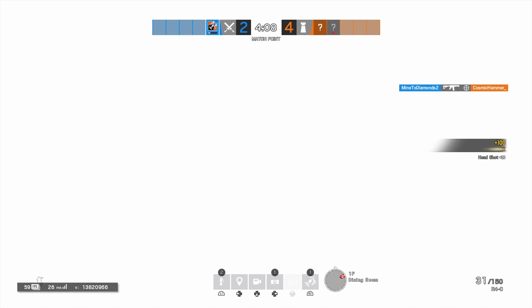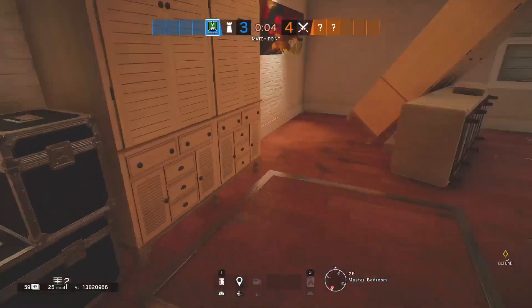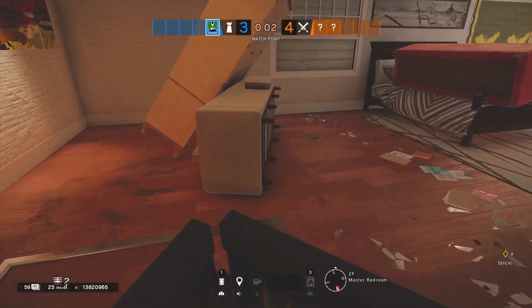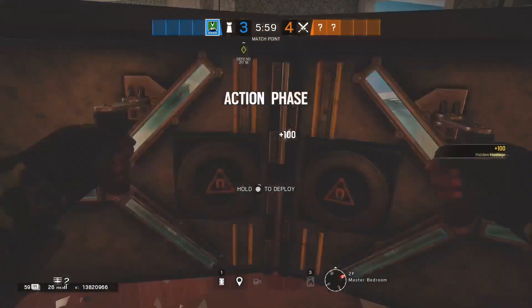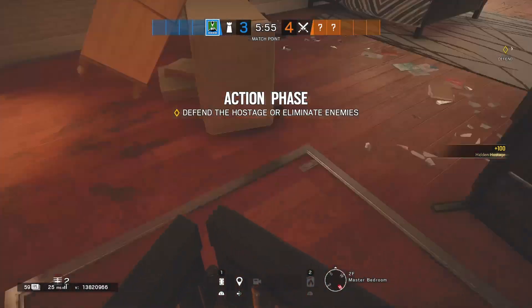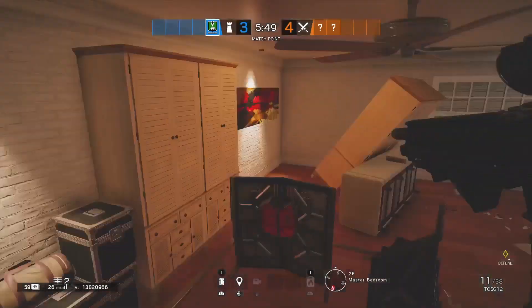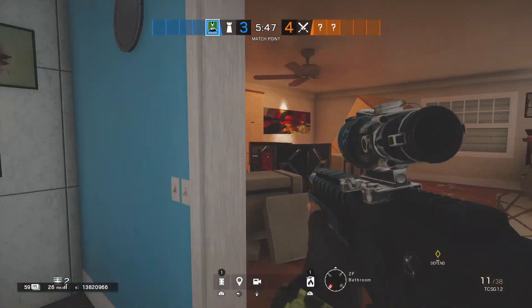I'm going to show you pretty much all the footage of this and how to do it exactly. All you want to do is play Goyo on House and place half of the shield over the hatch — just leave one of the stands on the shield like this, as shown on screen. You don't actually have to place it right on it. I'll show you what happens when you place it right on it though.